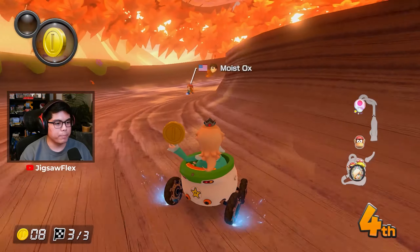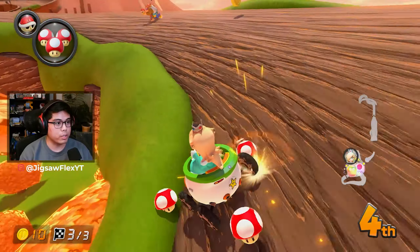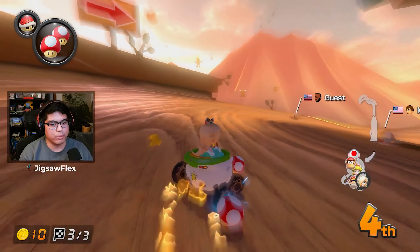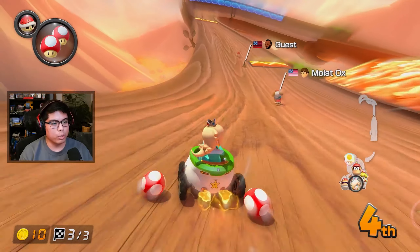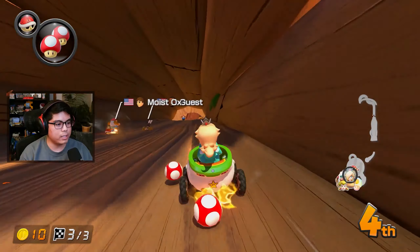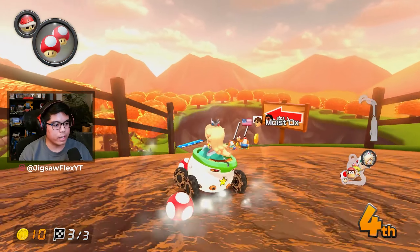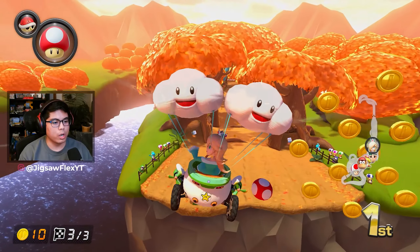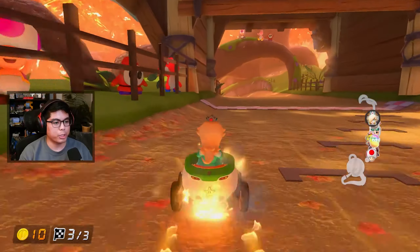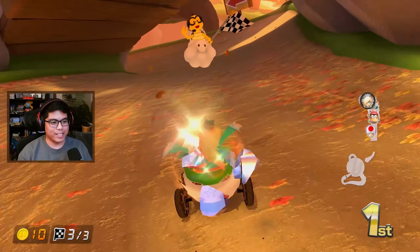I'm happy I kept the banana - I would have gotten hit again. Moist Ox is a crazy name. Triple shrooms is pretty good. Moist has a red and might go for this guy - I'll stay behind both players, just chilling. This guy's trying to outlast him, he's not throwing his red. I got the draft - go go go, come on! Used the mushroom - I got first! Oh my gosh, I think we're making it to 14,000 today!